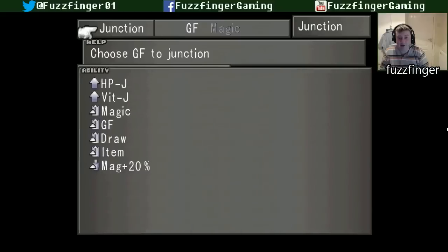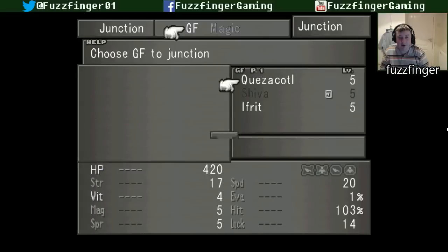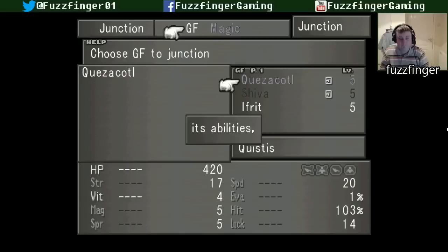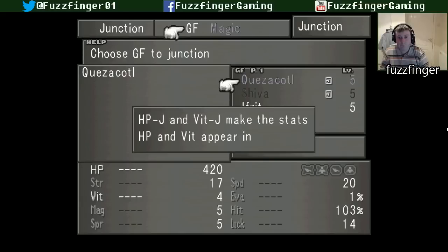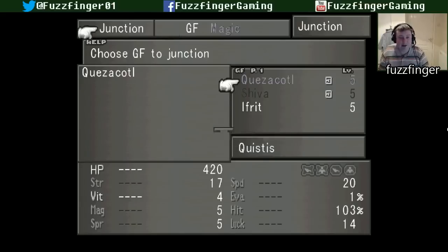Collecting Quetzalcoatl will get hit points and vitality, along with a whole host of abilities that we can learn. And now we can Junction Magic to those two stats.